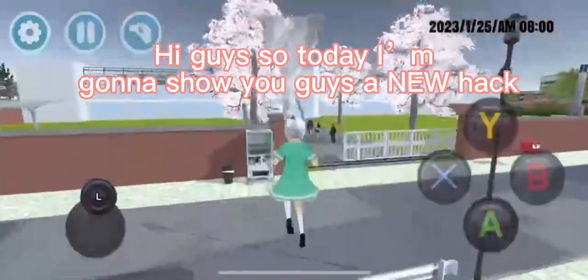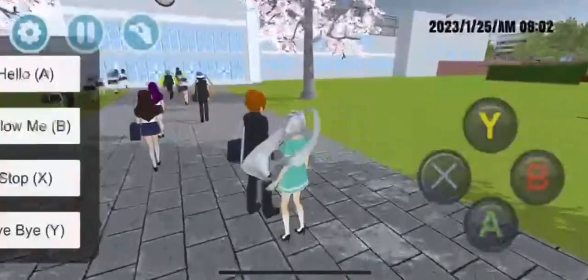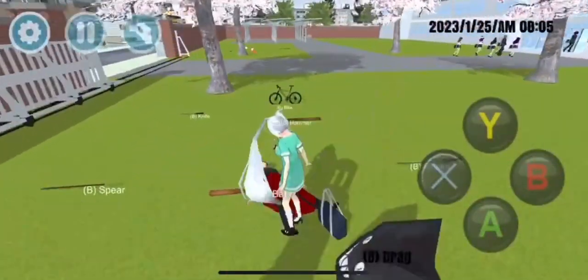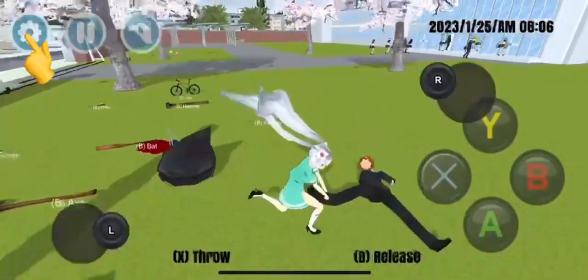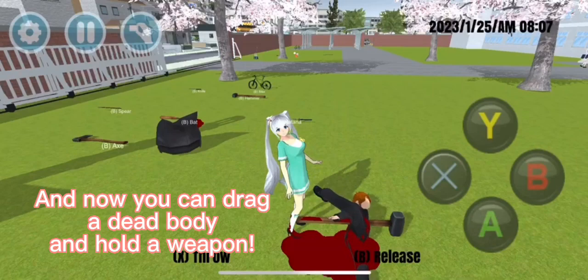Hi guys, today I'm gonna show you a new hack. First, kill someone. Now drag the dead body, click settings, and go to weapons. Now you can drag a dead body and...